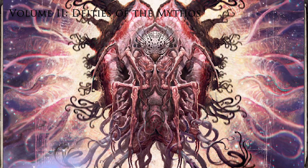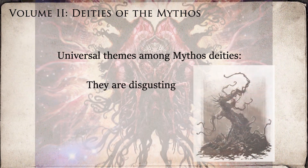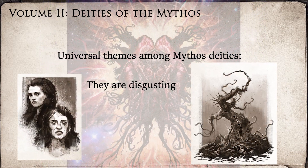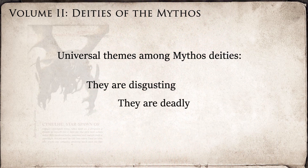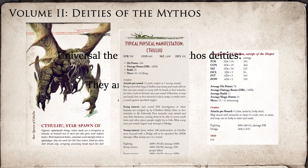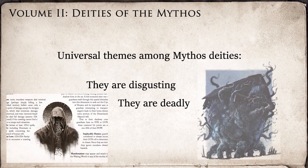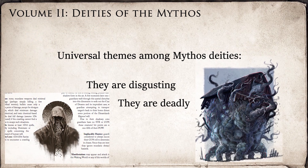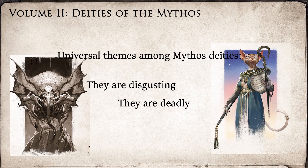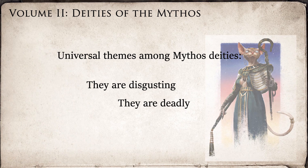What you have here are entities that pretty much all fit the following criteria. They are gross — you rarely see beauty in any of these deities or avatars, and when there is beauty, it's really just a ploy to deceive. They are deadly. As much as Call of Cthulhu really isn't heavily focused on combat, every god in this Mythos is statted out with hit points and attacks. For the most part, though, the investigators will die in a direct encounter with these entities, and they will never, ever actually kill them. At best, the entity is banished, disassociates, or escapes and reforms elsewhere.